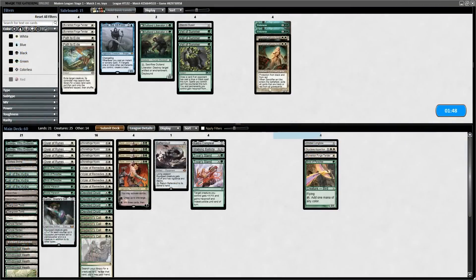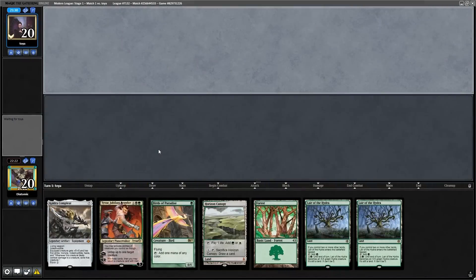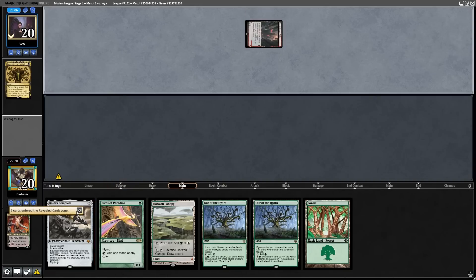Going into boarding, I'm scared of the opponent having something like Fury and relying on the graveyard, so I boarded in two Sanctifier en-Vec and two Endurances. Going into game two, I decided to keep a clunky seven because I expected the opponent to have a lot of discard, and I'd rather rely on the top of my deck — so I want four lands in hand. We keep, and the opponent starts off with an Inquisition of Kozilek, getting rid of the Tyvar.